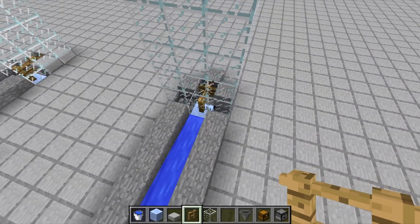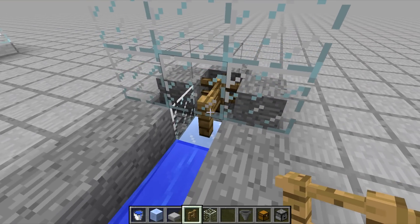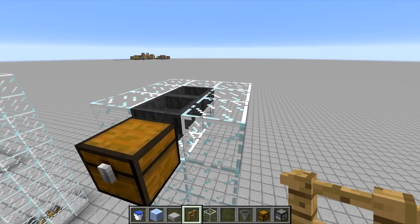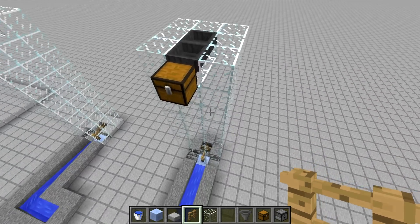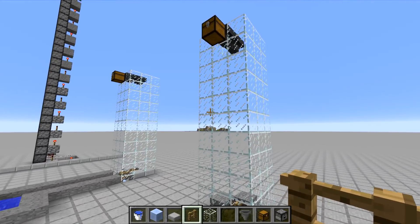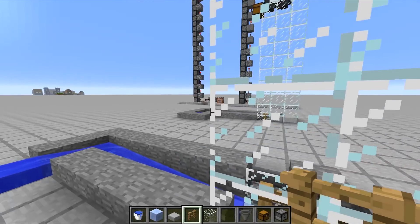That is pretty much all you need to know about this one. It's really easy - you just need a couple of fences, no redstone or anything aside from the hoppers and chest at the top. You can send it all the way up to the height limit of the map. Very simple to use, and it's cool watching the items float inside the glass too.